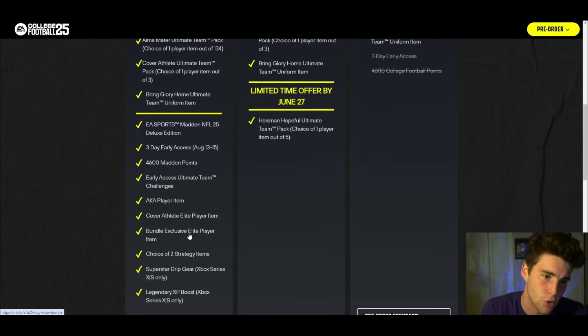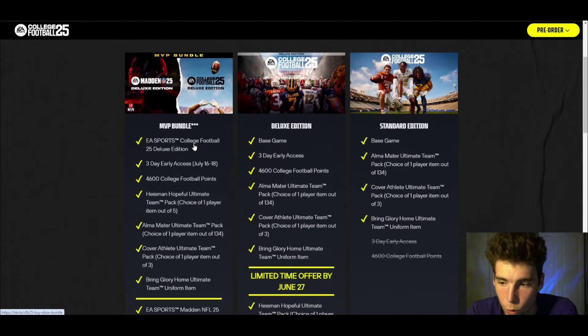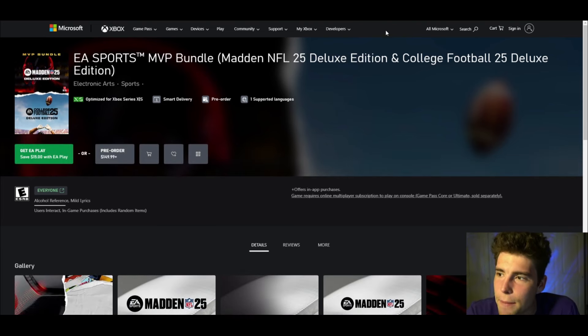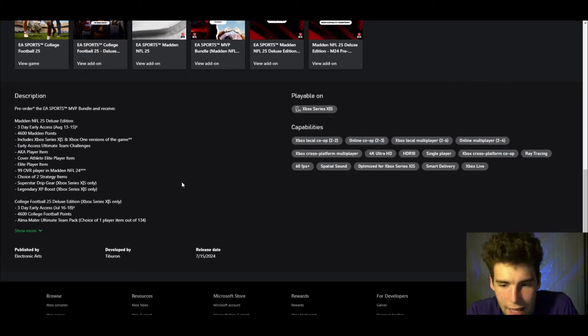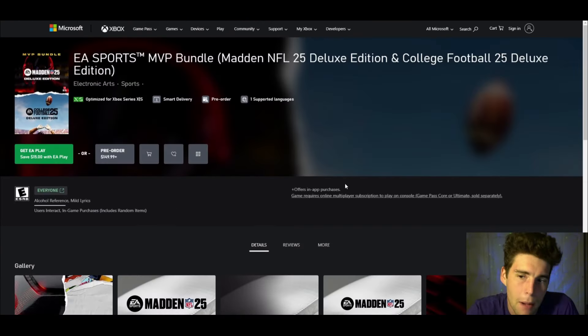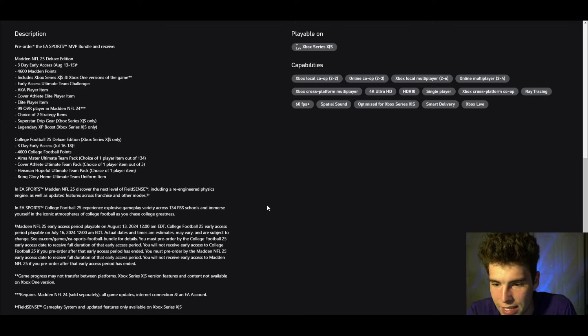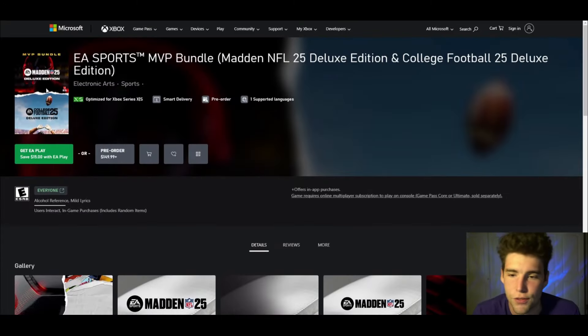If you're somebody that historically has played Madden year in and year out and knows for a fact you're probably going to play Madden, it might be worth your time. The MVP bundle is $150. Yeah, you're spending $50 more, but you're also getting the deluxe version of Madden. If you are guaranteed to probably buy Madden anyway, it probably is worth your time because you still get three-day early access on College Football, and you're basically spending $75 for both games three days early with the deluxe version of each.